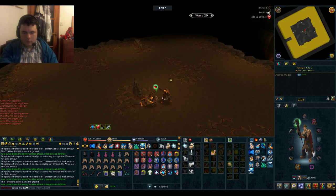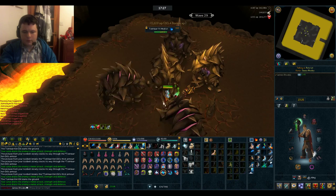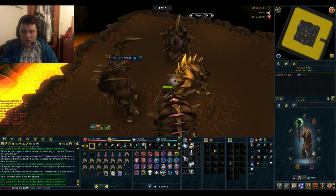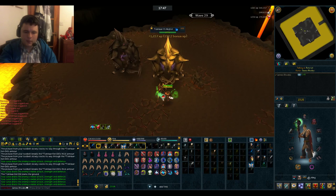Continue like normal on wave 29 - there's not much threat, just about six to eight of these guys. Wave 30 there's going to be another Jad spawning on the same corner. Jads will always spawn on the south-west corner until the very later phases, and it's in increments of ten waves - waves 10, 20, 30 - those are the main waves to remember when it comes to Jads.